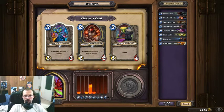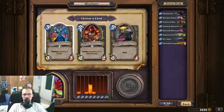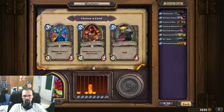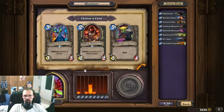The Farseer is very decent. The Ringleader really depends — if you start with it in your hand and got the coin, it's an amazing first-turn drop. If not, you have to work for it to be cost-effective. In general, 2 mana for 2 bodies is very good, but you have to work for it. Since I have no other 2-drops right now except for the Raider, I'll go with the Ringleader.